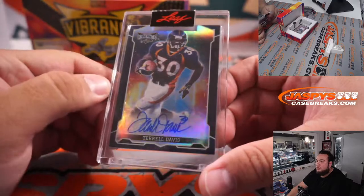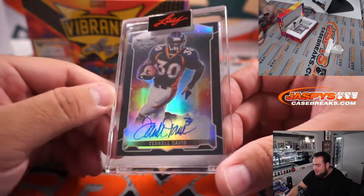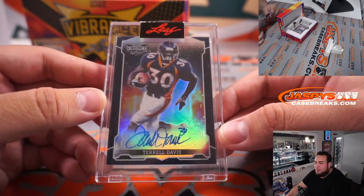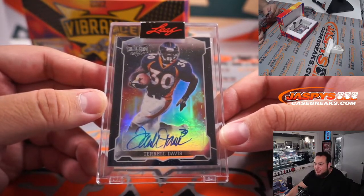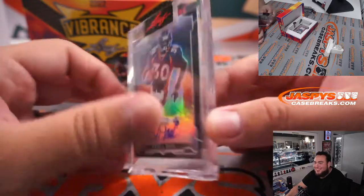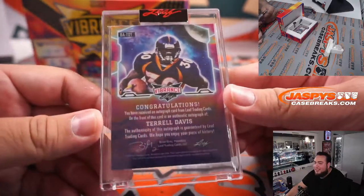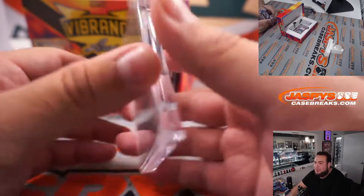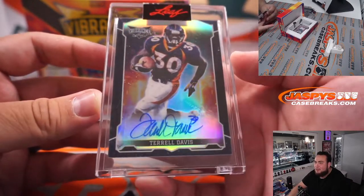Terrell Davis. He accomplished so much in his 5-6 year career — Super Bowl MVP, 2-time Super Bowl champion, NFL MVP, 2,000-yard rusher. He got every single award and accolade, and then obviously his knees just blew out. But TD, Terrell Davis — Adam Kupperman, last spot mojo. There you go, Adam.